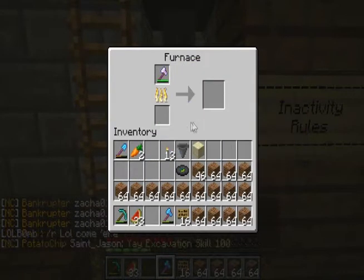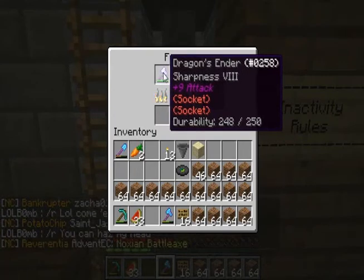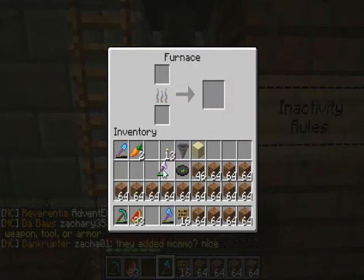There can be such thing as blue sockets, and only blue socket enhancers work on blue sockets and such. Place the item you want to upgrade on top of the furnace, and the socket enhancer on the bottom, and you will be able to upgrade your Dragon's Ender, or whatever item you have.